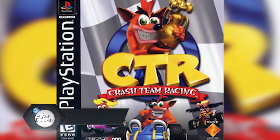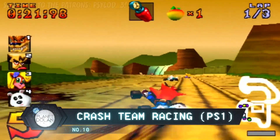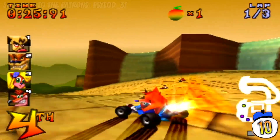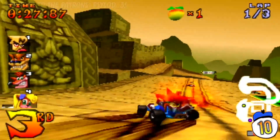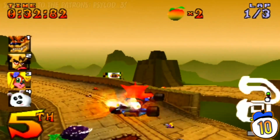Number 10: Crash Team Racing, PlayStation 1. We'll start off with a glitch that doesn't even require you to actually start the story mode. Crash Team Racing has an actual adventure mode that you can go through, but with this glitch you don't even need to touch it.